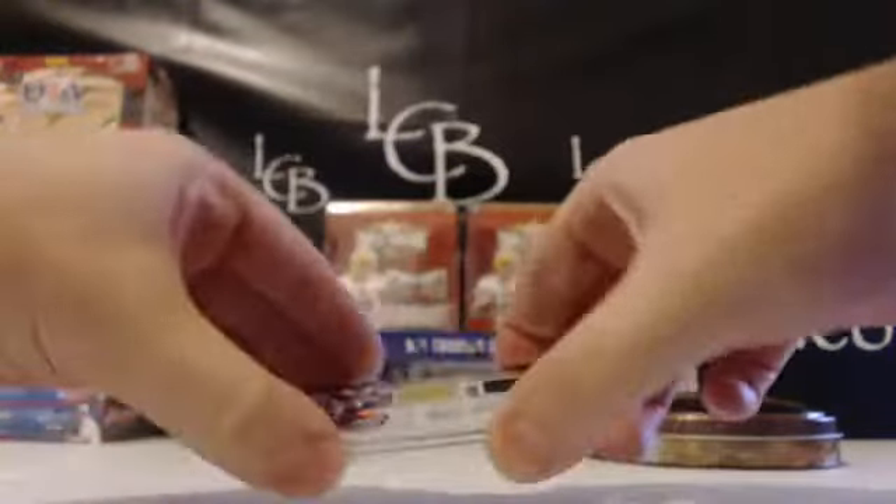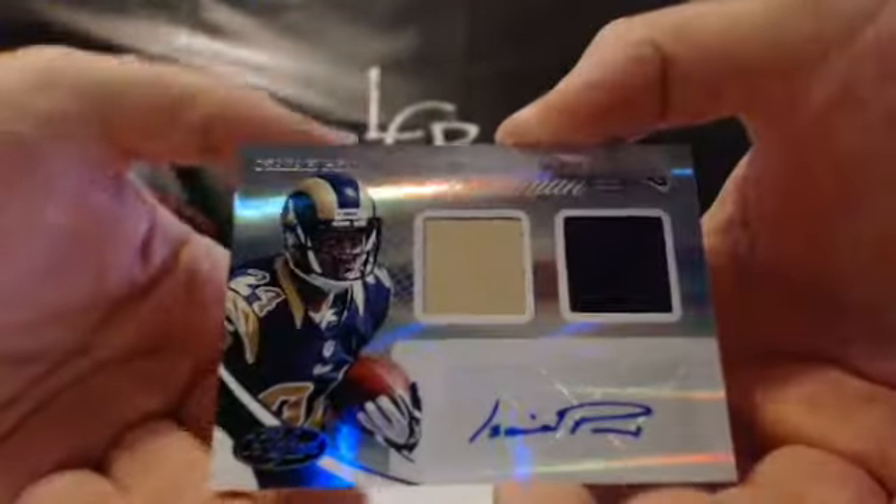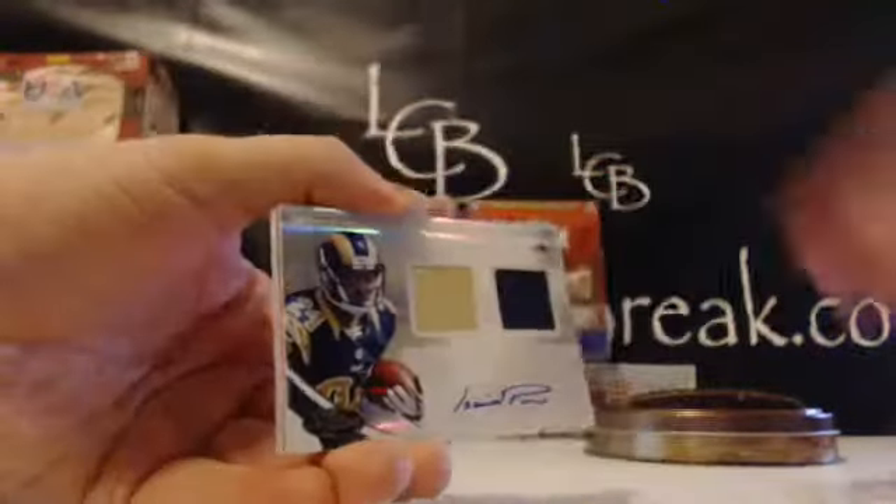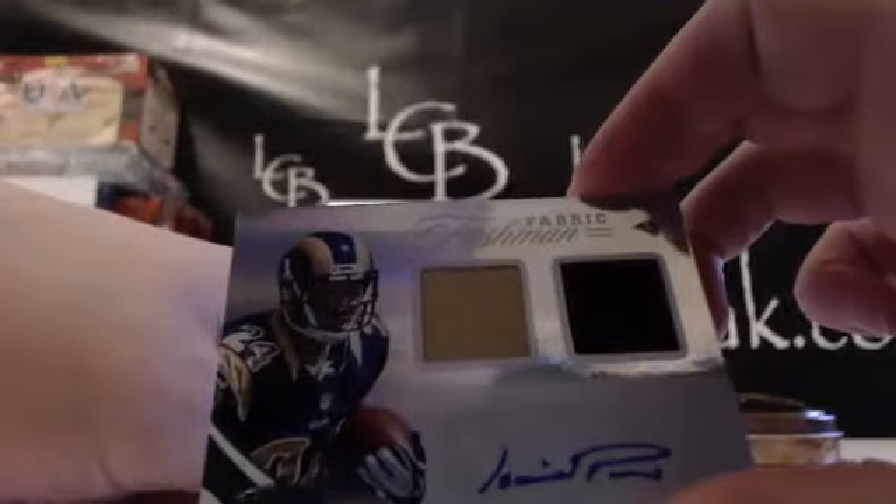And here's our hits. First auto — here we go. Isaiah Pede, Freshman Fabric. So Freshman Fabric for the Rams is the first hit in the customer break. The Rams were William P. And that is our 499 — Isaiah Pede dual relic auto.